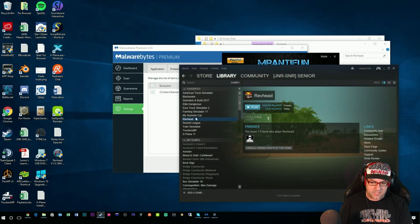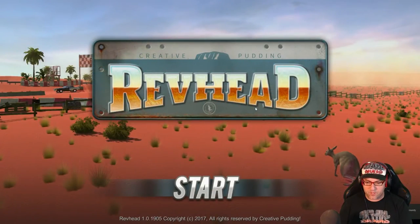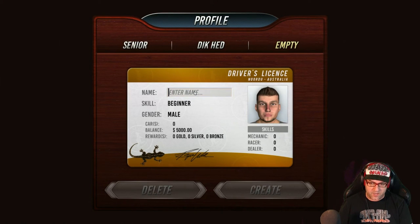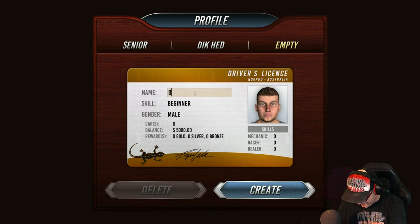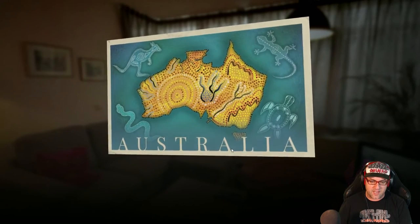Now let's start up the game — RevHead, play. I've turned the audio down because I don't want to get slapped with a copyright infringement. I'll disable the audio once we get in there. So we're going to create a new one and we're going to call this 'delete me' — there we go, create. So that's a brand new one.